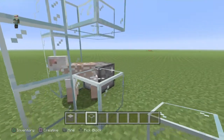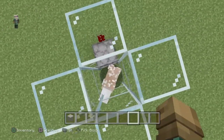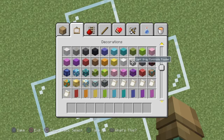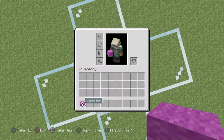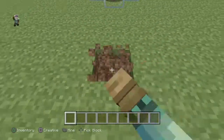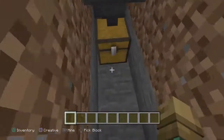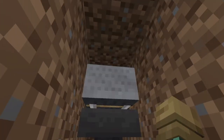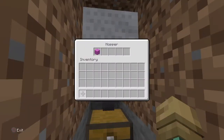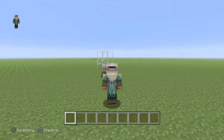The part I didn't show you: the machine shears the sheep every time it eats the grass, then the wool drops down to the ground, goes through the hopper into the chest. And voila, your wool is coming in! That's all for today — hope you guys enjoyed the video, see you next time.